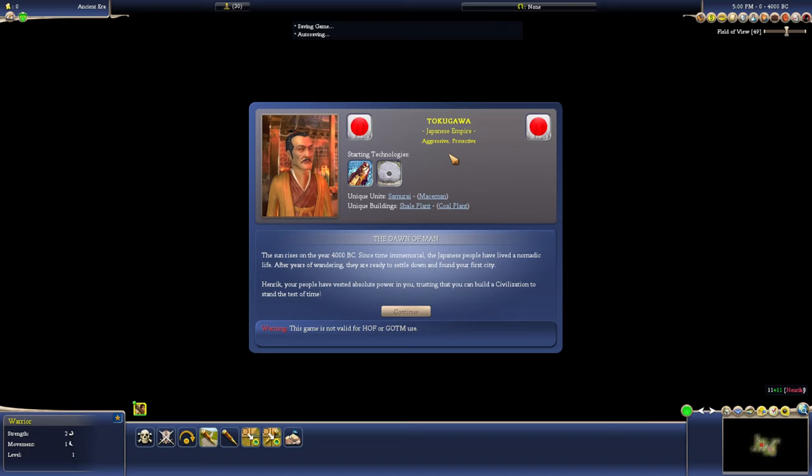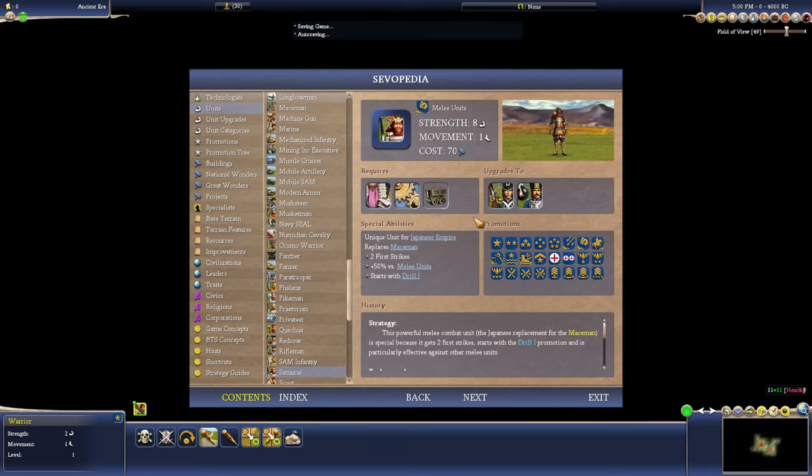Aggressive is fun, protective is kind of whatever. Aggressive is not too bad — you get better Warriors, which means you can fogbust with just Warriors usually. Get the Cover promotion and they can take out Archers at like 85% odds if you're in a Forest Fortified. Protective is not that useful unfortunately. I wish there were more uses for that trait, but there's not.